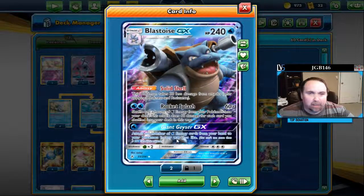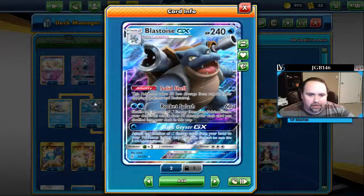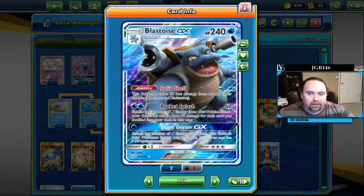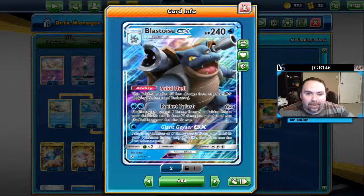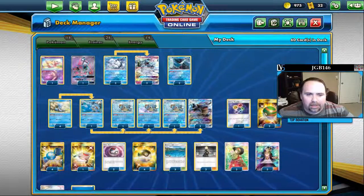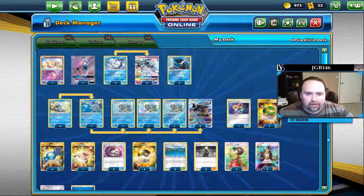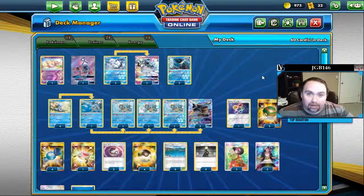The GX attack is kind of meh — you don't want to waste an attack attaching energy when you have all these other options to attach energy faster. That's another reason I'd look to find something else with a more relevant GX attack. I haven't come up with anything yet, but I'll probably get there.